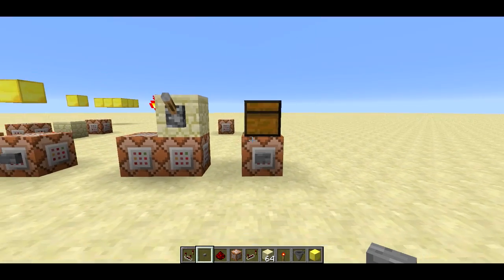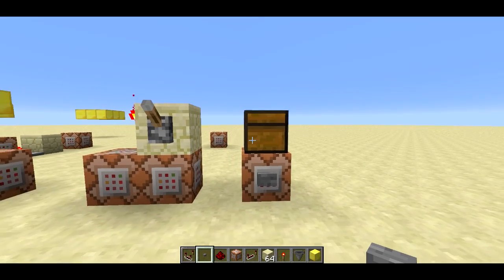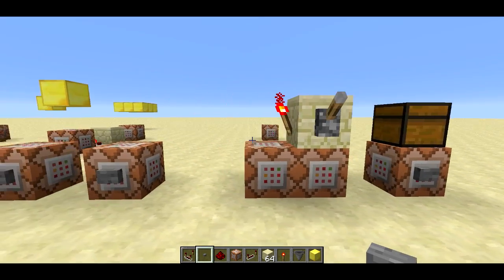So those are the three methods of using setblock: keep, destroy, and replace.